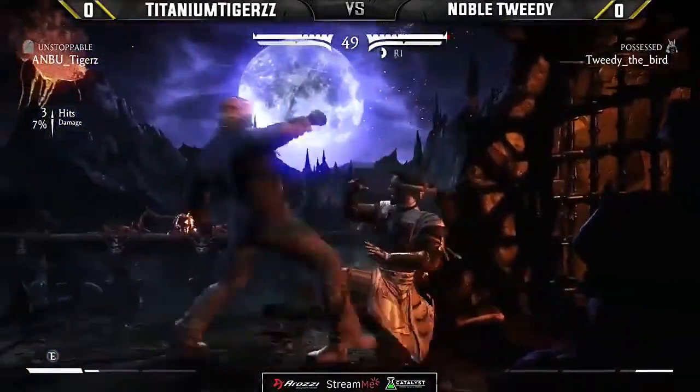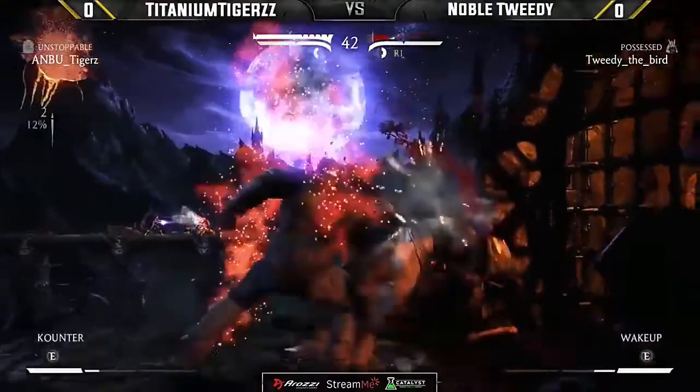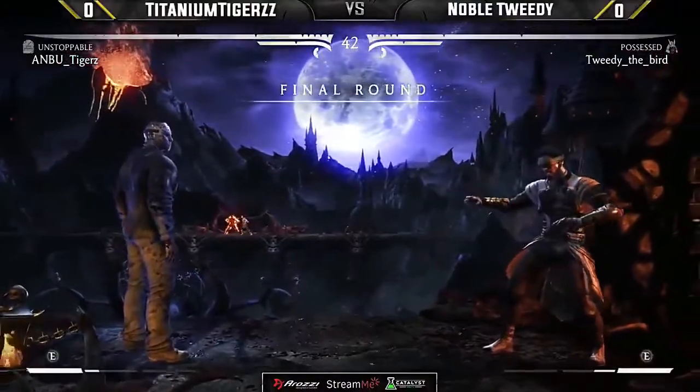Very nice blocks. Tigers not only still has a bar to work with but unstoppable — so coming back at the end of this. What a Tigers stand one. Gets the walk-up grab. Tweedy has a bar to work with. Tigers scouted out the grab and just goes for the back three — very smart by Tigers, saving himself that bar. We are going to round three.